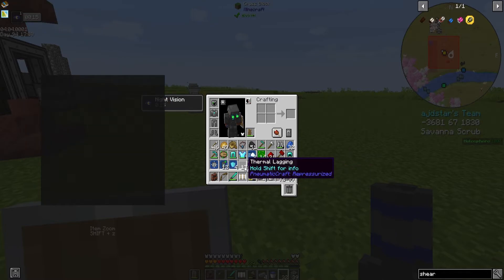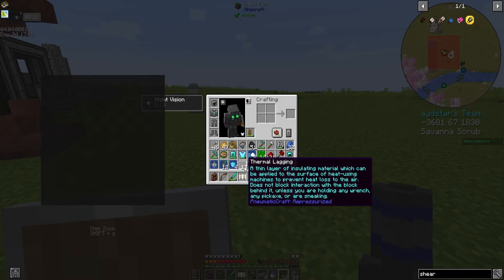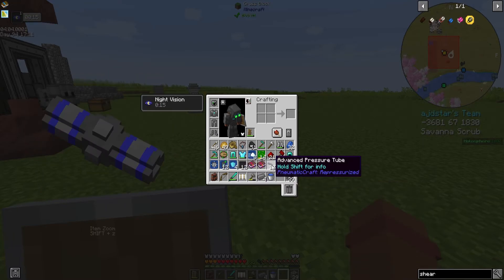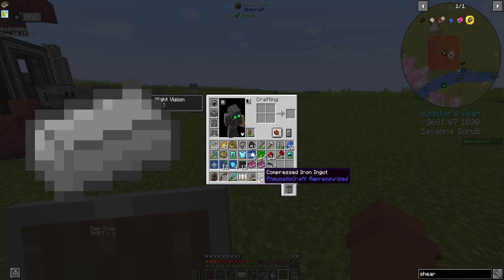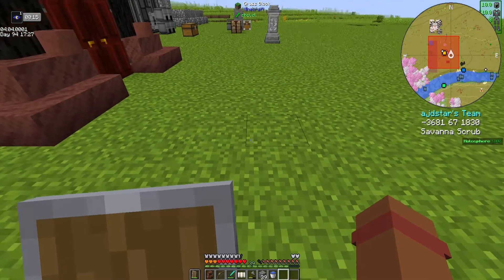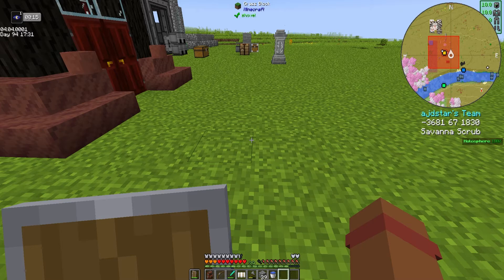We got some thermal lagging - a thin layer of insulating material which can be applied to the surface of heat-using machines to prevent heat loss to the air. Cool. And then some more advanced pressure tubes and compressed iron ingots. So yeah, we've come out with quite a bit. Next episode it's going to be the nether, and maybe making the machine gun depending on how tedious it is.